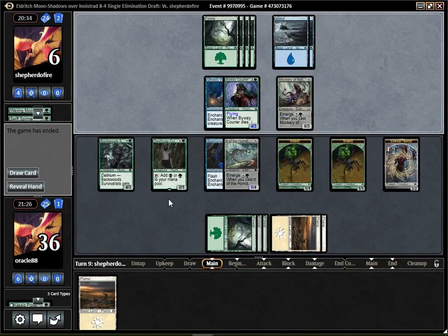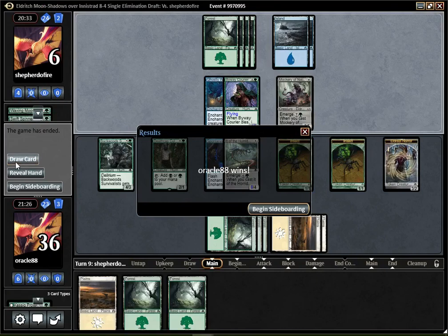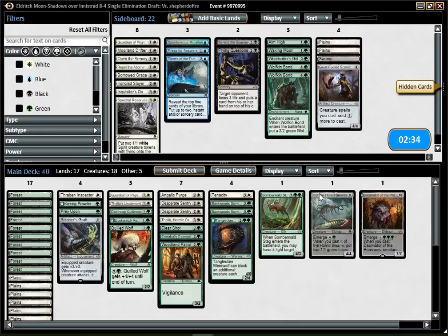Let's say I attack next turn with everything — they block here, they block there, I only deal 5. Not sure why they conceded. I'm at 36, but it's not like I'm winning. My draw — what I would have drawn after that was pretty... I guess the Decimator would have won me the game. I'm not sure. I think it was a bit early to concede — even if you have two lands in hand, it's not like you are dead on the board or anything. Okay, so blue-green emerge stuff, I guess.